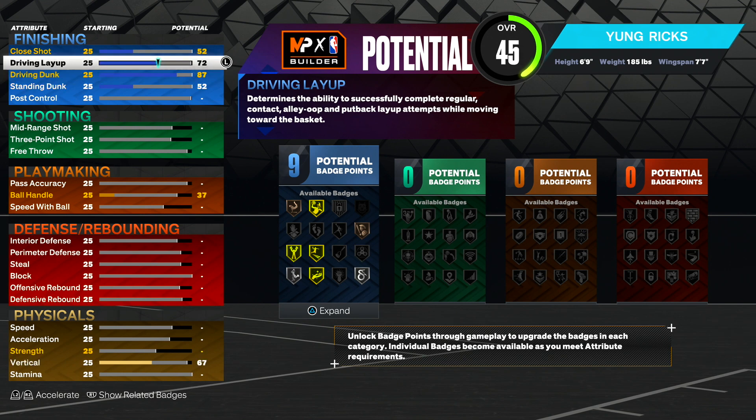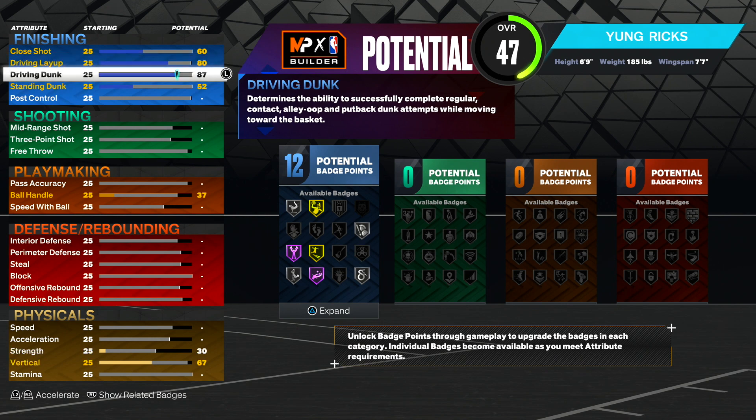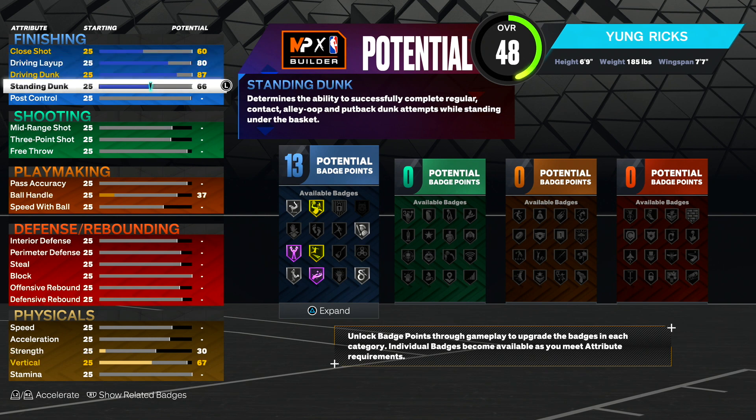After that, upgrade your driving layup — you guys want to make that an 80. This will allow you to get giant slayer on hall of fame, and also allows you to get pro touch. For some more finishing badges, make your standing dunk at 68. With a 68 standing dunk we will be able to get standing dunks, but this is just for badges.